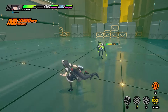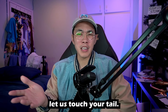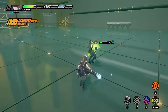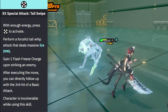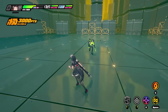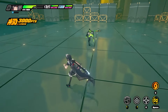Lastly in the kit, we have the Special and Ultimate. The Special is called Drift and will do a quick tail swipe dealing ice damage. The enhanced or EX Special attack is called the Tail Swipe, and as covered in the intro ZZZ guide, it performs a large-scaled hit with almost up to a 700% damage multiplier at level 10. And of course, she also gains a stack of Flash Freeze, leading her to swipe and then most likely hit a basic or dash-infused attack combo.